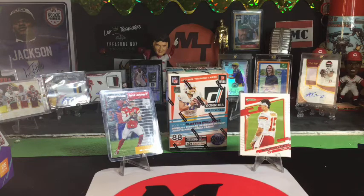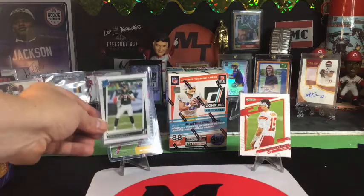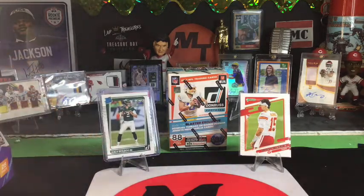Hello again everybody, Matt with MT Sports Cards here, back with another video. Barton DMC is here and getting ready to leave. This is our third box of Donruss Blaster 2021, and the best card we've gotten so far is probably this Zach Wilson graded rookie. This time we're going for some of the other good rated rookies — maybe Mac Jones, Trey Lance.